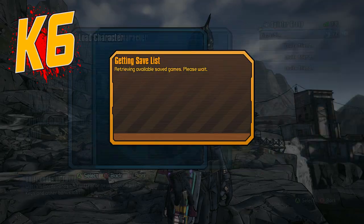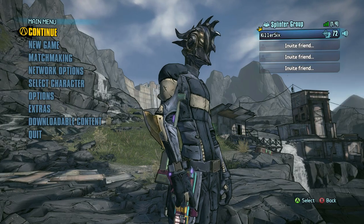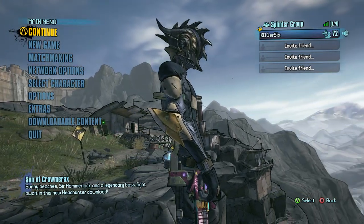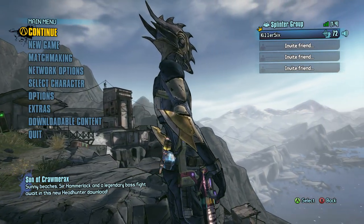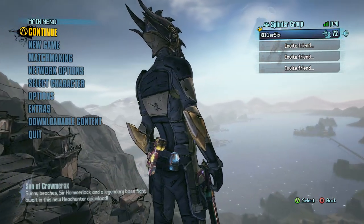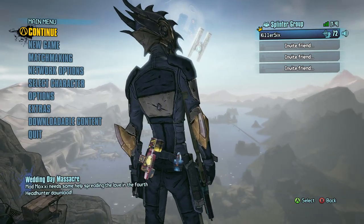What's going on guys, killer6 back here with some Borderlands 2. Today I want to show you how you can reset your playthrough. Say you really want to get that high level Sandhawk or high level B-shield, but when you were playing through story mode you got it at level 30. Now you want to get it at the level you're actually at, and you've beat story mode on that level, so you want to reset it.